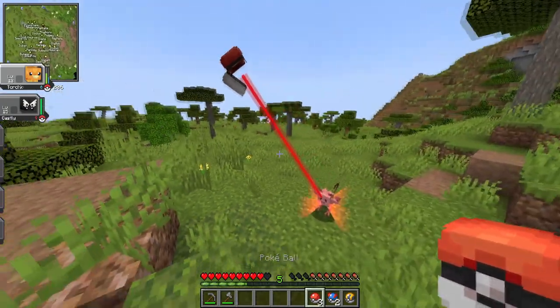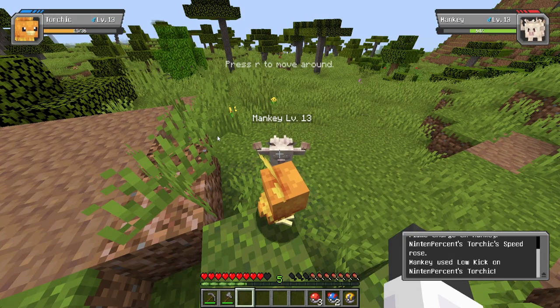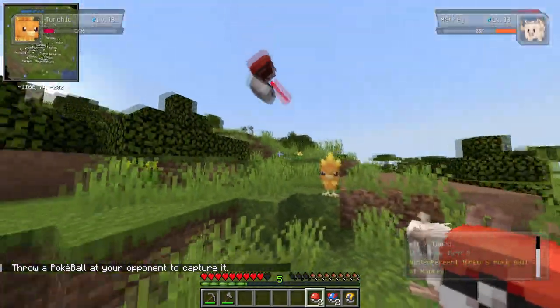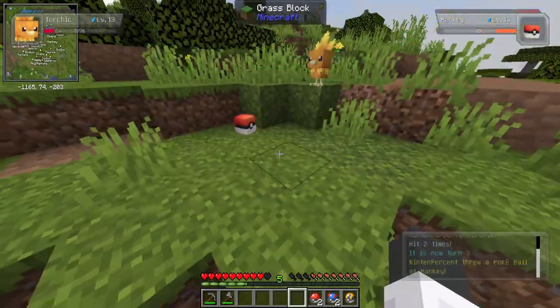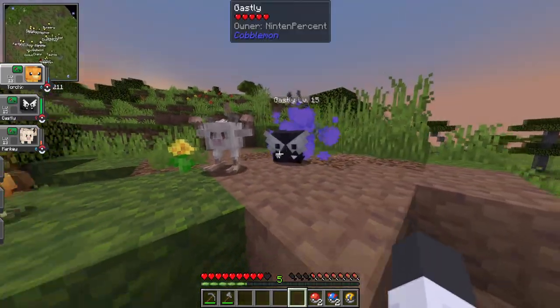I want to catch Mankey. Come on, Mankey, come with me. No! We need to fight it. Flame Charge! It's doing a lot of damage to me. Let's catch it. So I can move around when I try to catch it, so I can throw the Pokeball. Will it stay in the Pokeball? Yes! We got another Pokemon! So this is my team so far: Torchic, Mankey, and Gastly.